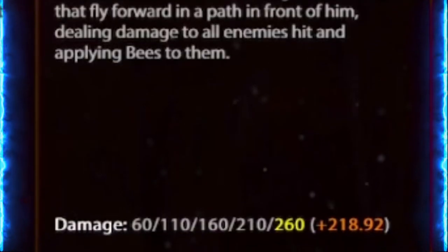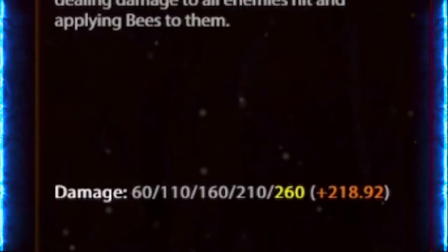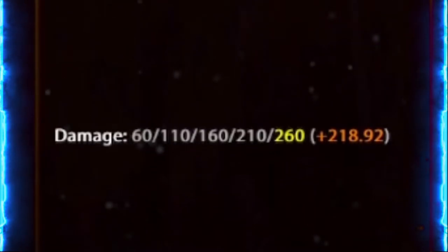Let's take a look at the stats for Swarm. You have 60 damage at rank 1 and then 260 damage at max rank, with additional physical power scaling.